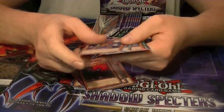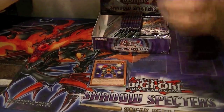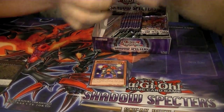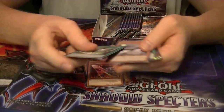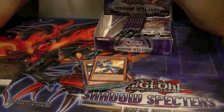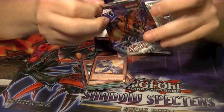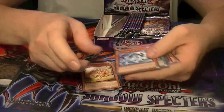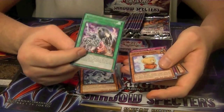Rare Vampire Duke. Rare Secret Sanctuary of the Spellcasters. Rare Vujing Regalia — The Mirror, which is, again, like I said, this is their version of Cold Wave.